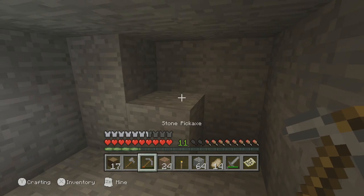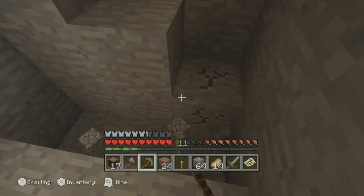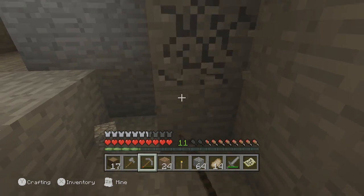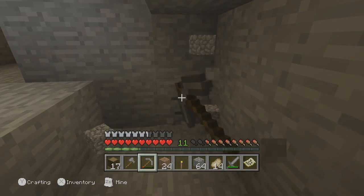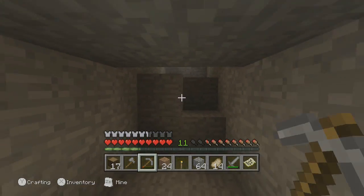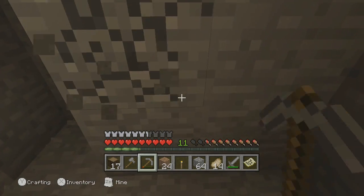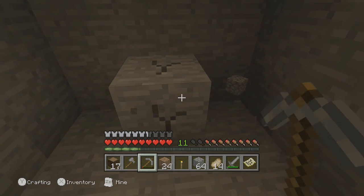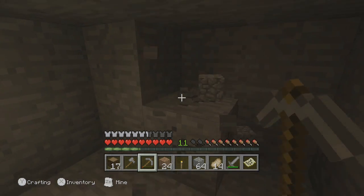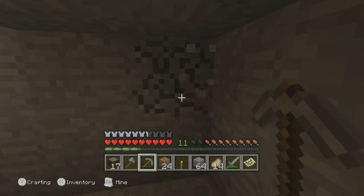Let's just put a torch there so you can see what I'm doing. Let's mine downwards as well. What I don't want to happen is I get lost — though I shouldn't really get lost, I just follow where I've been. And if all else fails, I can just mine up anyway.